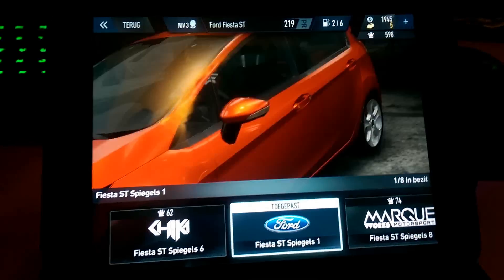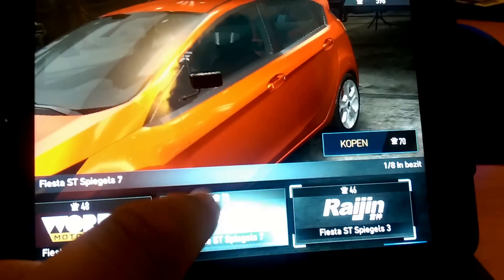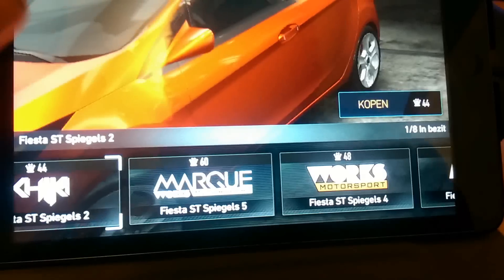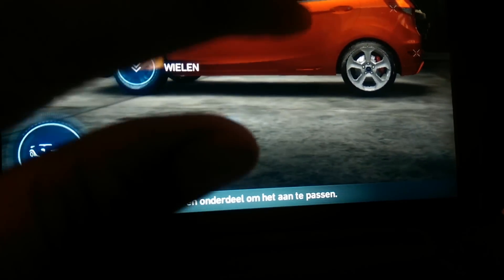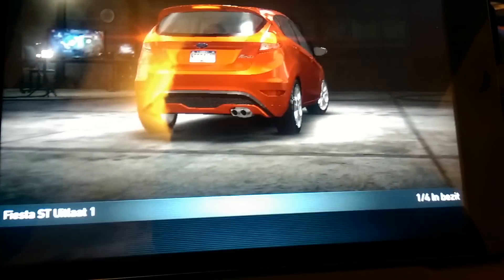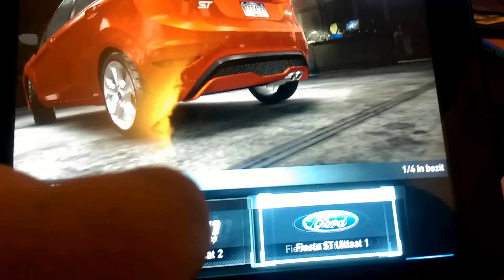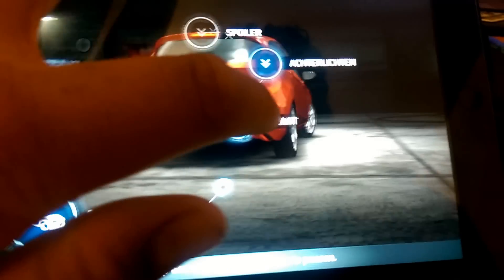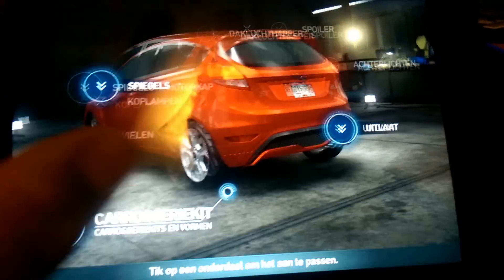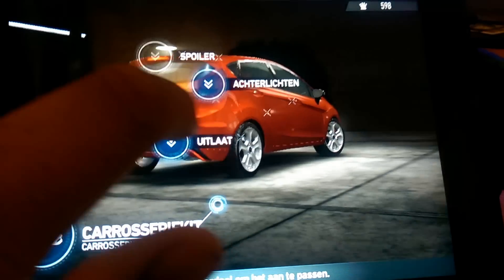Next we have the mirrors — that is insane. We can customize the mirrors. And then we have the spoiler. Going to the back, we can change the exhaust tips. We have the exhaust tips, we have the rear lights, and we have the spoiler. It's amazing — there's just so much customization.